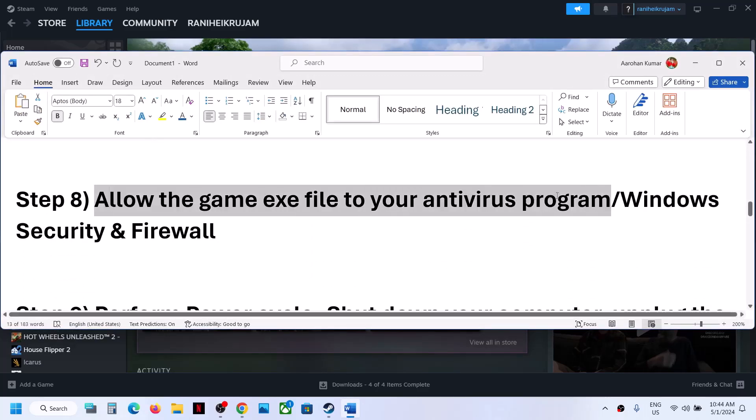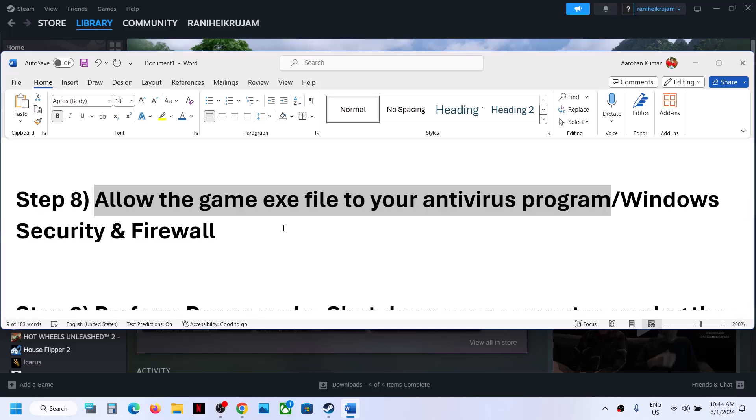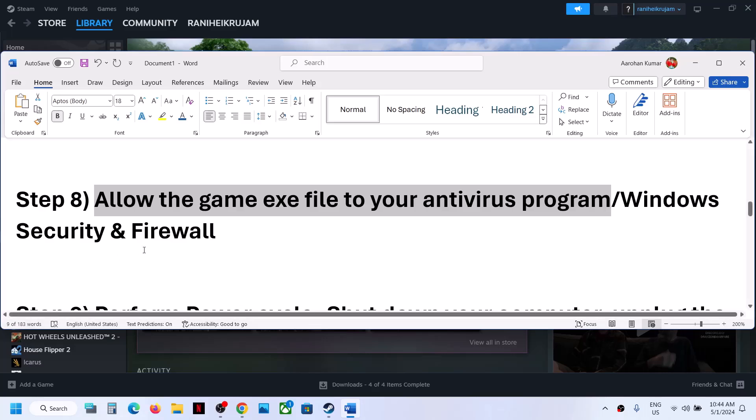The next step is to allow the game's exe file in your antivirus program. If you have any third-party antivirus, make sure you add the game exe as an exception. For example, in Avast you can add an exception for your game exe file. If you're not using any third-party antivirus, you can do the same in Windows Security.